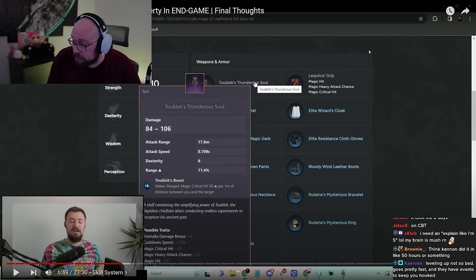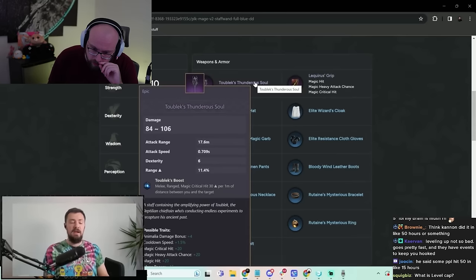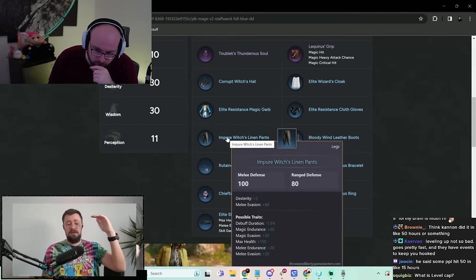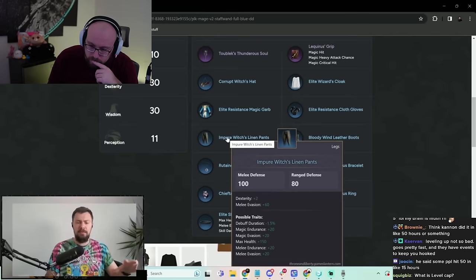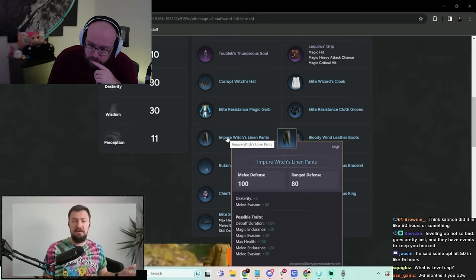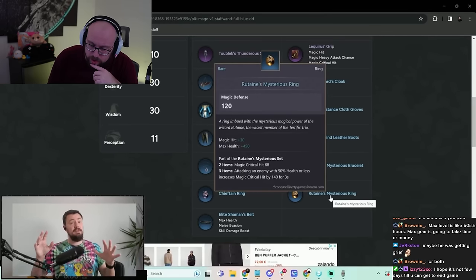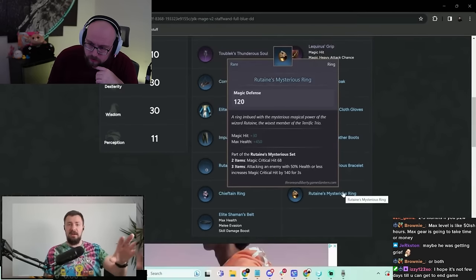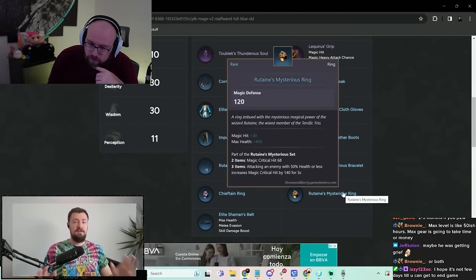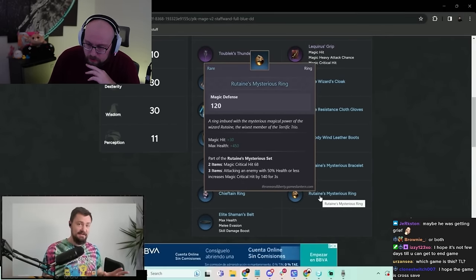It took the reviewer two days in CBT, but apparently two months to upgrade a staff from plus zero to plus nine in the actual game. You can also upgrade traits on weapons, choosing from a list — like max health giving plus 5k to 6k additional HP, or critical hit. Nobody cares if you're level 50 since everybody hits level 50, but gear and skills are the real progression. The level cap is 50 — you sprint to it and then work on gear.